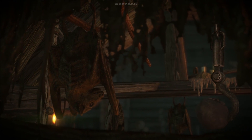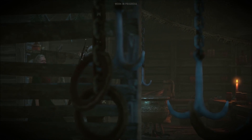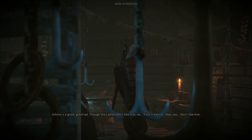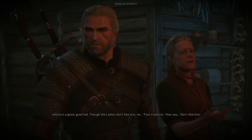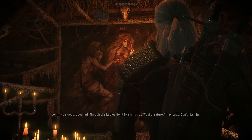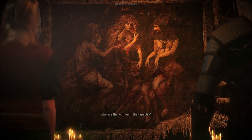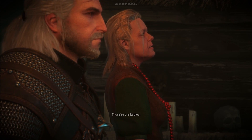The character's hair is also moving to reflect the breeze. You can see the shadows dancing on the tiles of the roof. So we're in another interior location now. "Johnny's a good lad though — the ladies don't like him, call him a foul creature, don't like him." "Who are the women in the tapestry?" "Those are the ladies."